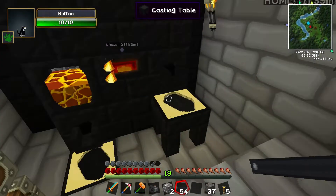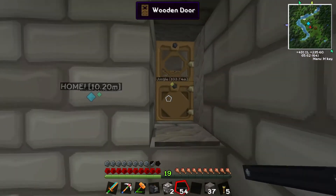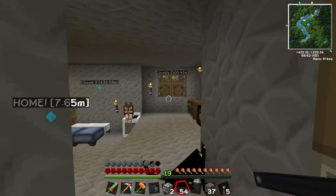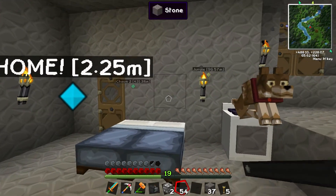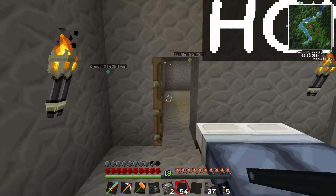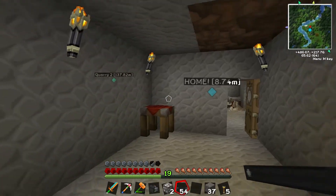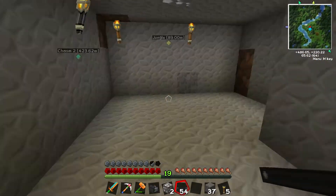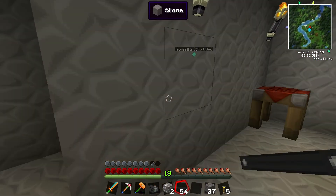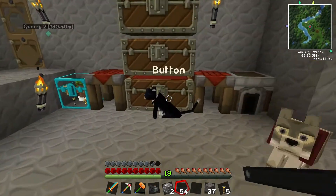I still haven't figured out why aluminium blocks don't make aluminium ingots, but oh well. I did a little bit of mining, found some aluminium — well, I checked the quarry and there was some aluminium in there, so that's gone back into the smeltery, and I've expanded my ExtraThermic room, so yeah that's that done.